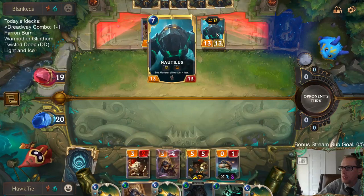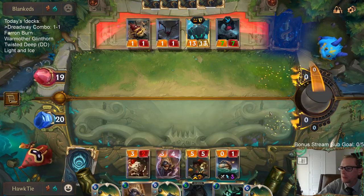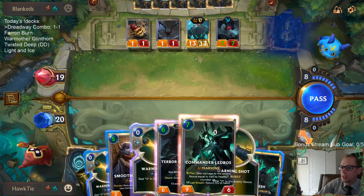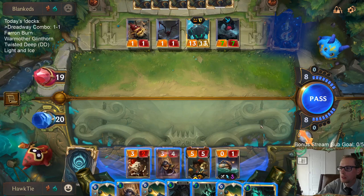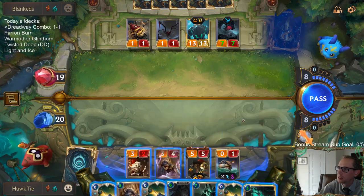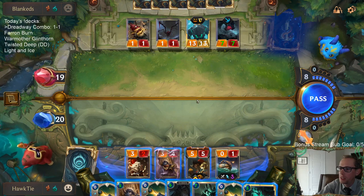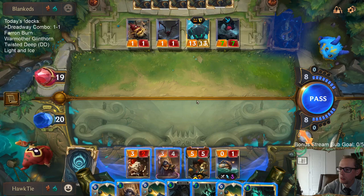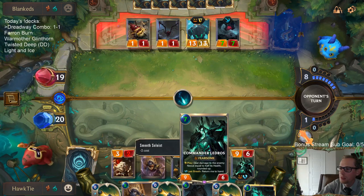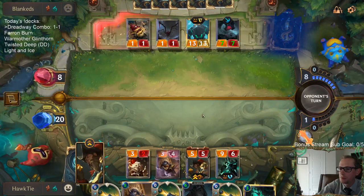Next turn I could play Ledros, attack with Ledros, they block with Nautilus, then I bring back Ledros — that's a lot of damage. I can Smooth Soloist and Thresh, doing Thresh first so Thresh sees this Powder Keg die. It's probably better just to play Ledros, do 10 damage to them, and then attack for 3 — roughly 11 damage.